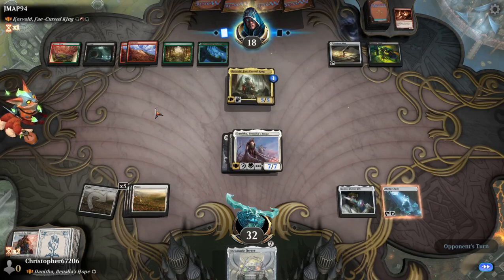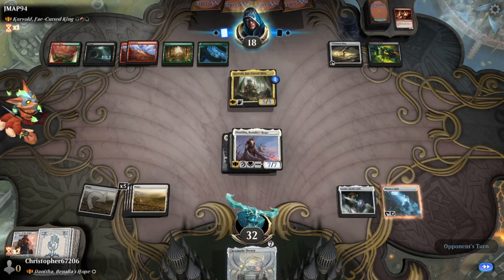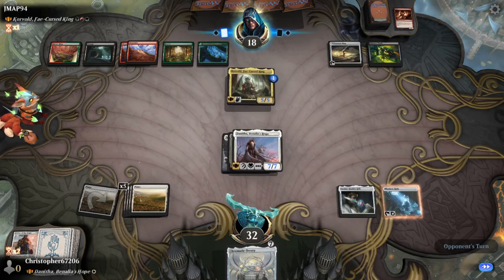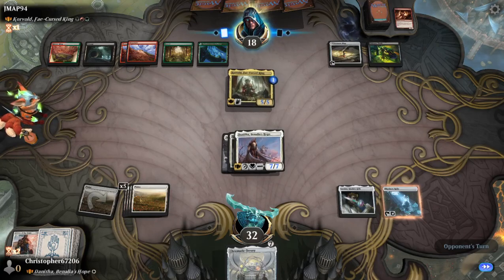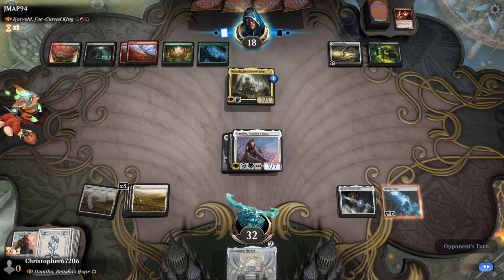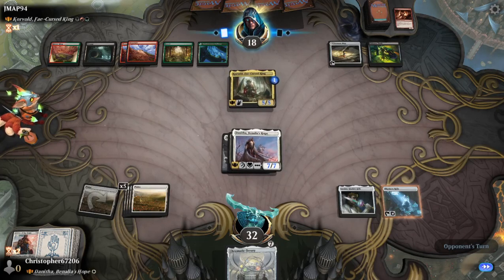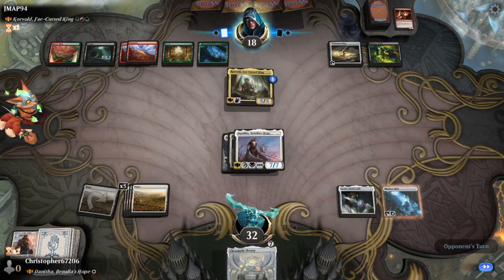We're going to swing in for seven. Gain seven life on our turn. At least Corvald won't be attacking for a bit — they might just play a removal spell and then attack with him, which would make a lot of sense. But yeah, standard is a bit black-heavy at the moment. So if we go one format back, we'll be looking at Explorer.